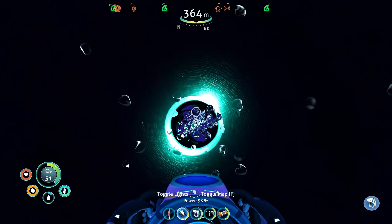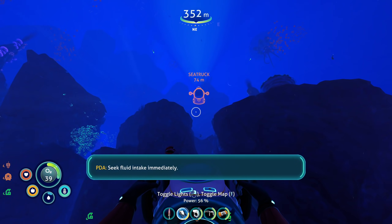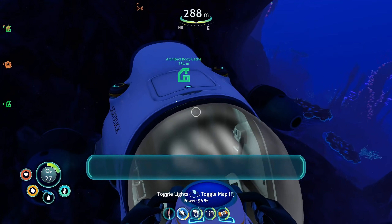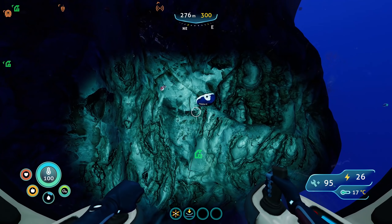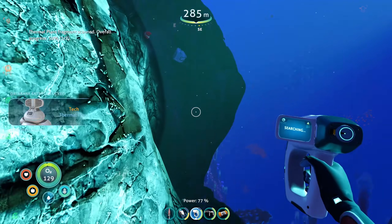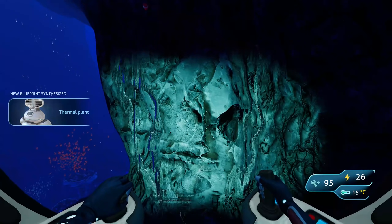Holy moly, I feel like we've gotten a lot done. We've gotten so many blueprints. Oxygen warning — 30 seconds remaining, I know. Let's head back home. Oh — a thermal fragment! Well, we're here, let's grab the thermal plant fragment. One of two — and here's the other one! I don't think there are any thermal vents near our base currently, but hey, we could always move. All right, let's get back home.